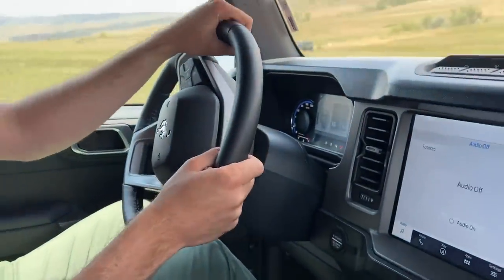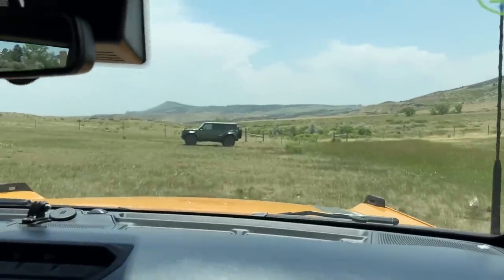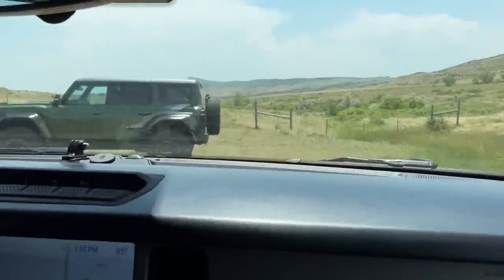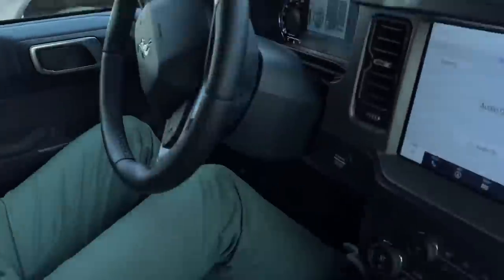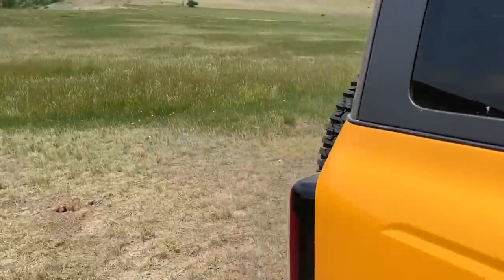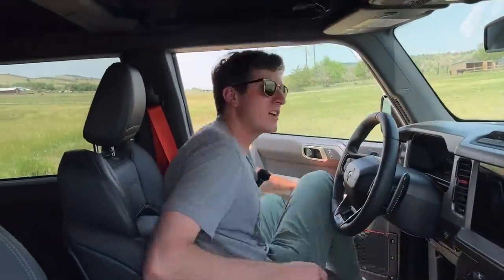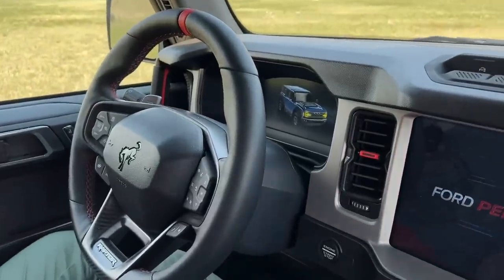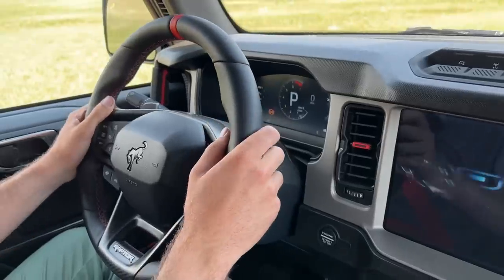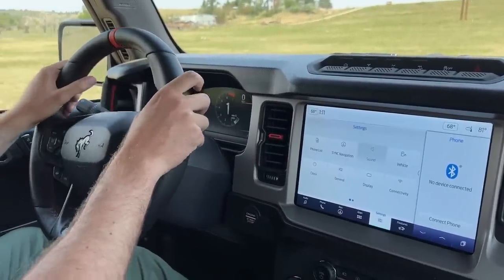Now let's jump in the green Raptor and compare. Because I think that's where we're going to see a pretty big void between the Bronco experience and the Bronco Raptor experience. That vehicle was intended for rock crawling, but where it really shines is over rough fields, rough roads, and big stretches of desert for extended periods. I'm going to engage the loud exhaust setting to give a sense of what that sounds like. Also worth noting: you can turn ABS off on a Bronco Raptor — one of the few vehicles you can do that — which is kind of a fun thing for desert running.